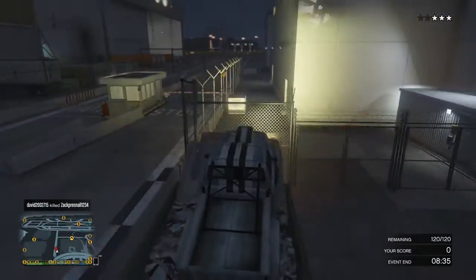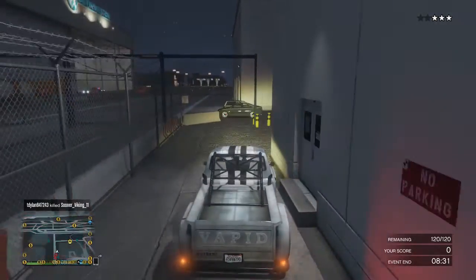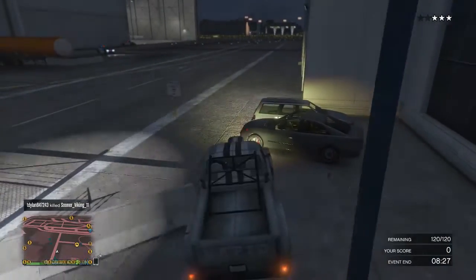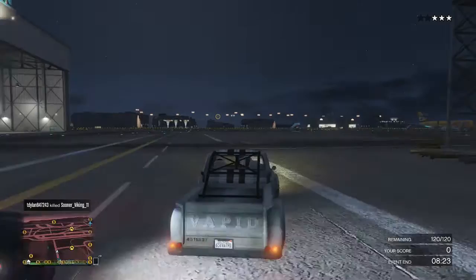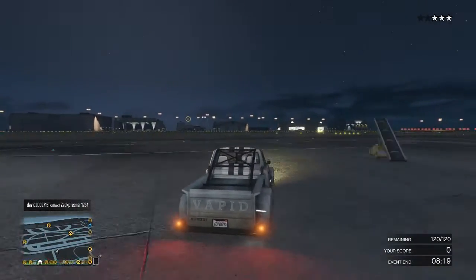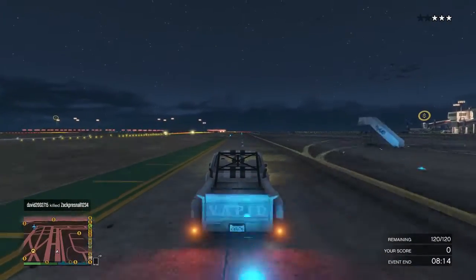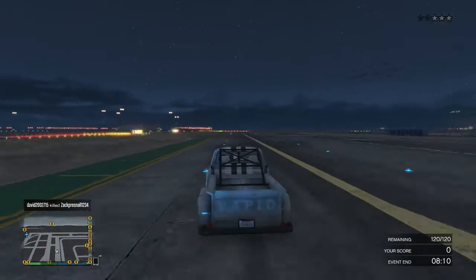Alright, here we are — stress test. Now we're testing its ramming capabilities a bit. Let's get out of here. Let's see if we can evade the police — a little drifty drifty here.